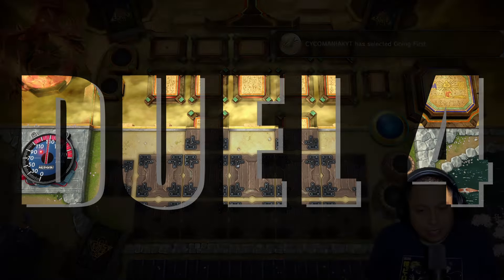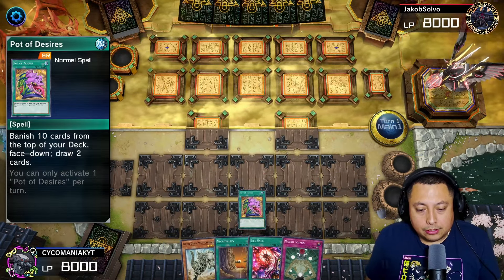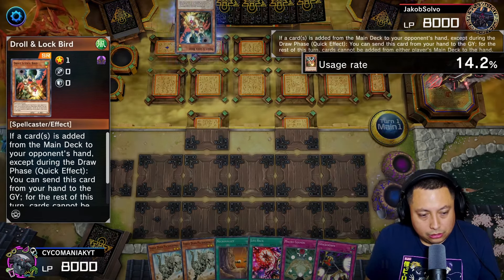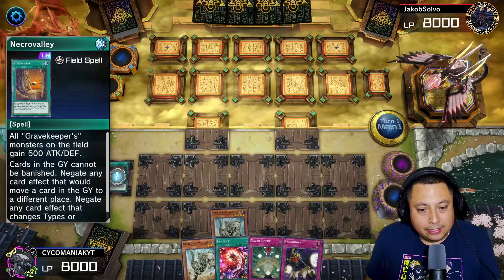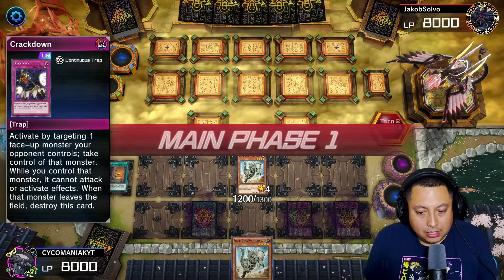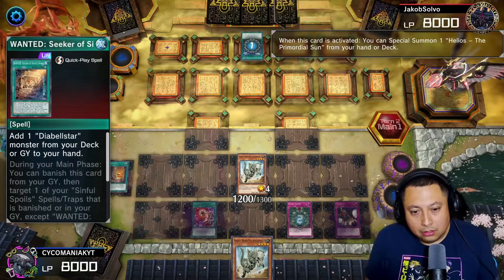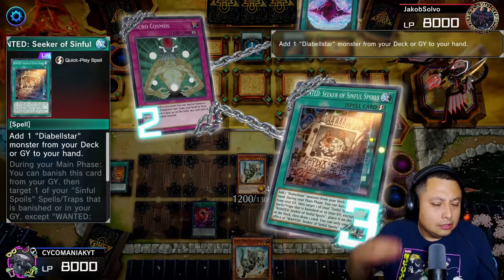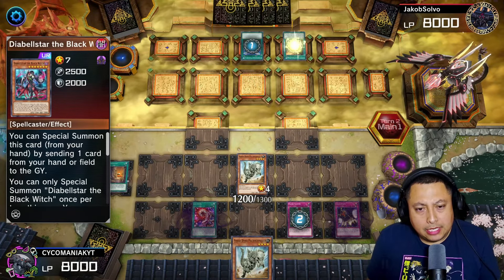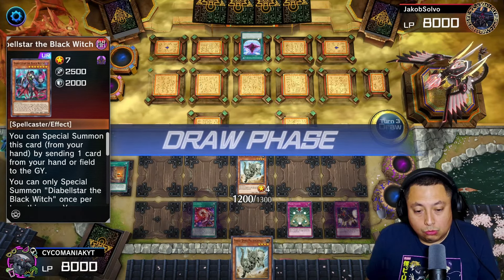For the last match we will be going first — finally we get a chance to go first! We're going to start off with Pot of Desires because we basically have everything we need in hand, so we banish and draw. We're going to activate Necro Valley, set our back row, and get our Fossil Dyna on the board. Let's see what our opponent's got — I got one better: Macro Cosmos. What are you going to do now? They send absolutely everything, interesting. They draw the Diabell Star and end their turn because they can't special summon. We're chilling, big chilling.